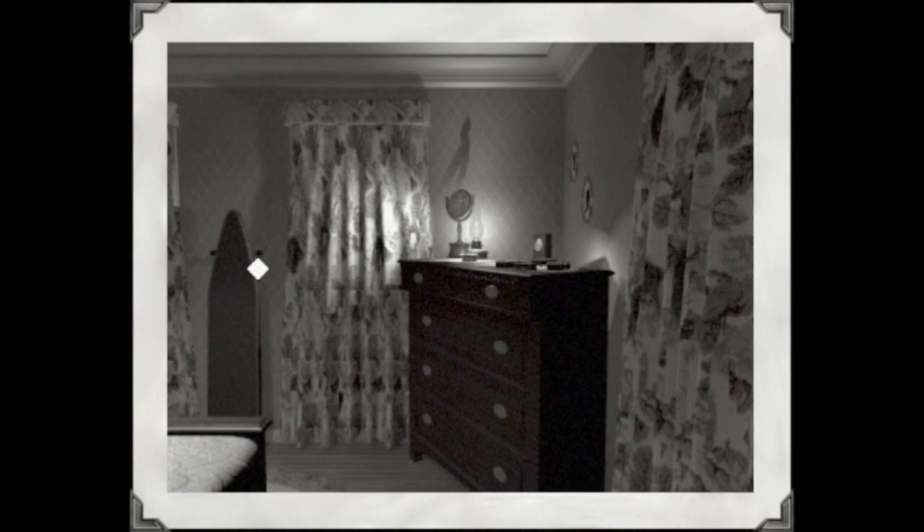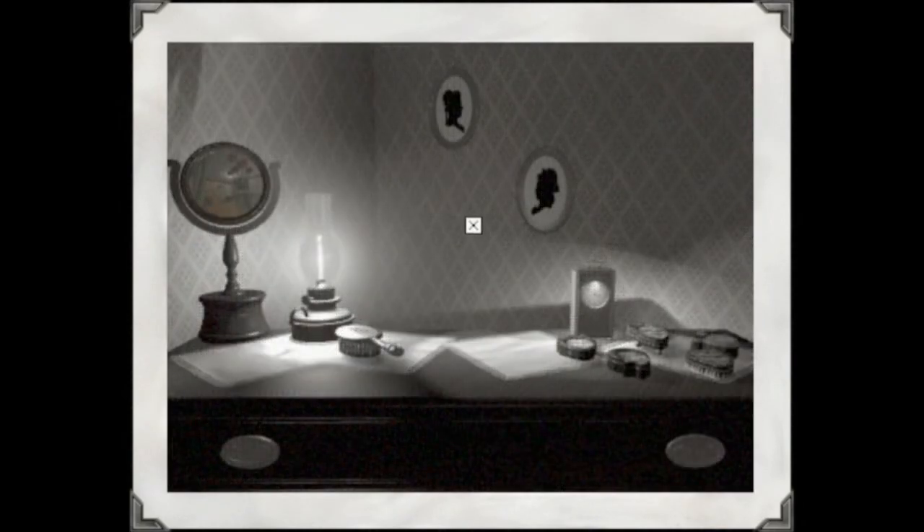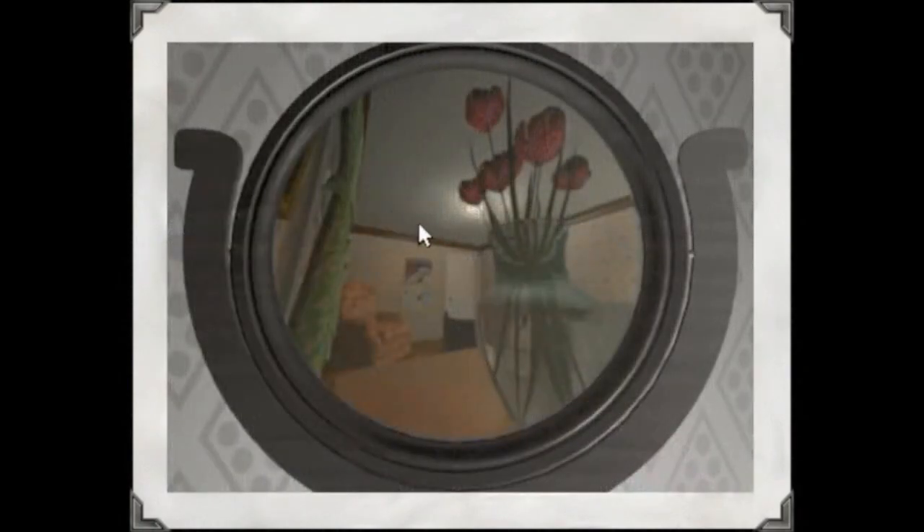Yeah, the curtains don't tell us much. The music kind of gives us a little bit of a hint of what's going on. Let's look over here at her nightstand — I guess it's really her dresser. So here's the mirror, and we take a look at it, we see that that's the present day layout of the room. And that's in color, but we can't get back yet. Mirrors normally don't do that.